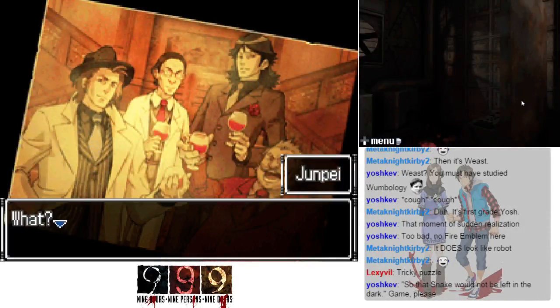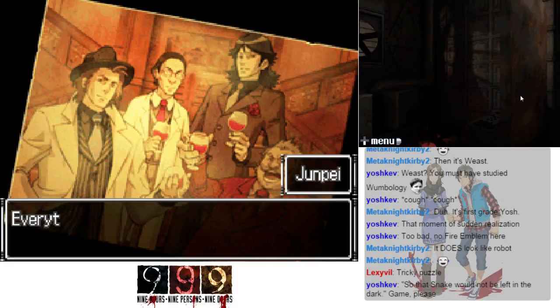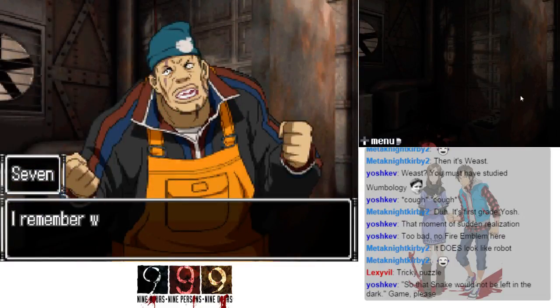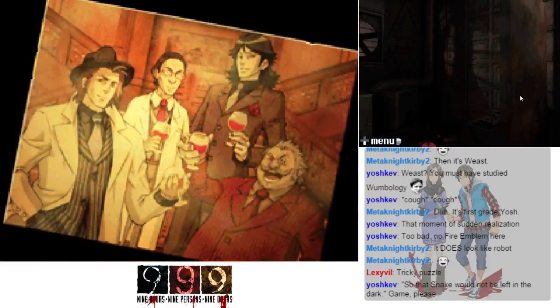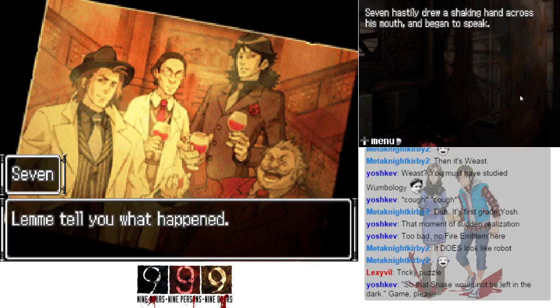He was sweating heavily now — Hongo, Kuboda, Nijisaki, Musashido, Cradle Pharmaceutical, Nonary Project. Then he stopped. Seven sat down, looked at the red light near his feet, and suddenly his eyes went wide and he shot up straight. Holy shit — what? What's wrong? I remember. Remember what? Everything. Yeah, I remember all of it. My memory's back — I remember what happened before I got snatched.